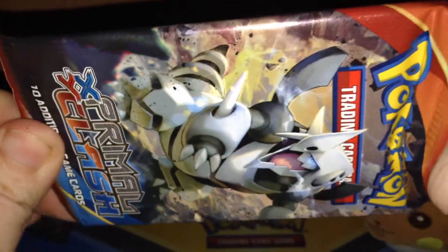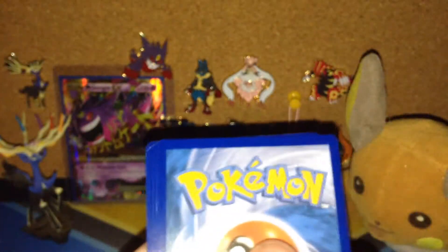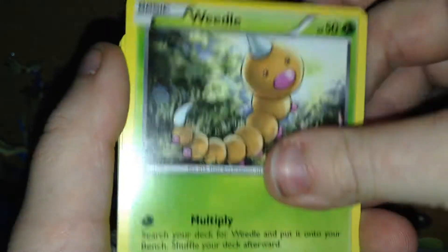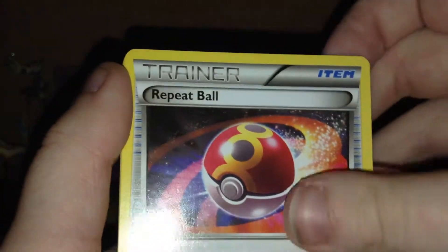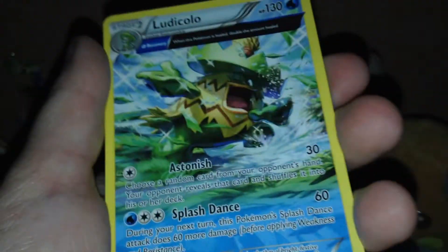Alright, moving on to Mega Aggron. I'm getting a lot of perfect packs lately, I don't know why. I'm getting a lot of Ancient Trait rares. Beedrill, Weedle, Zigzagoon, Shroomish, Spinda, Silent Lab, Repeat Ball, Doublade, a Reverse Weedle, and the rare is a Ludicolo Ancient Trait.